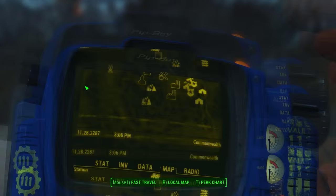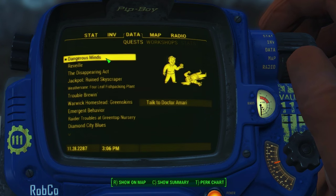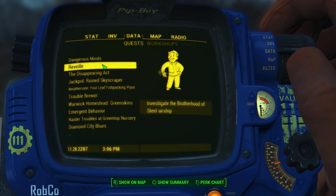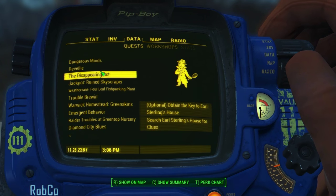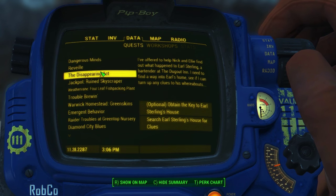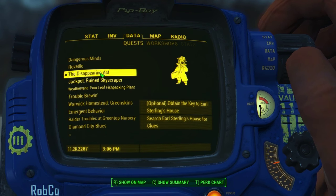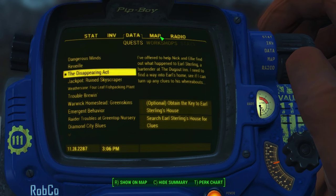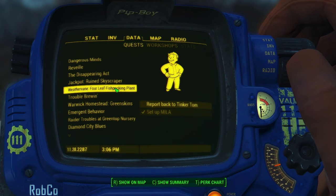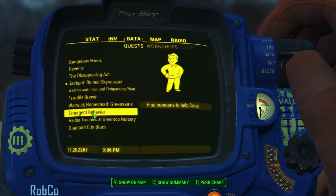Today we are going to do some quests. I want to move forward in the main quest but I also had to reload like an hour back because I wanted to get away from the save where the crashing started. No problem. Investigate the Brotherhood of Steel airship. Take the key to Earl Sterling's house — who the fuck is Earl Sterling? Report back to Tinker Tom, secured the AI cache.